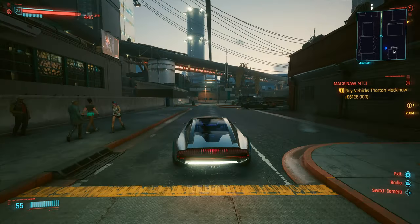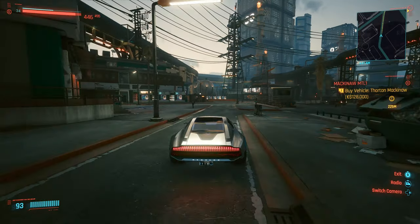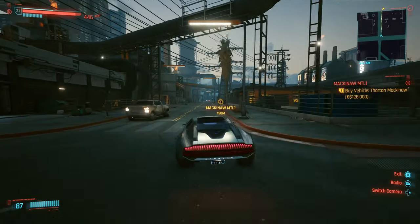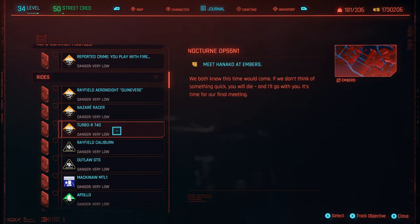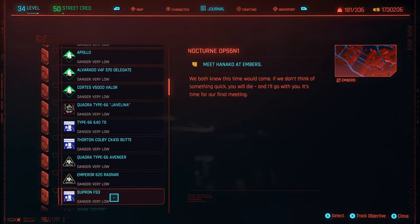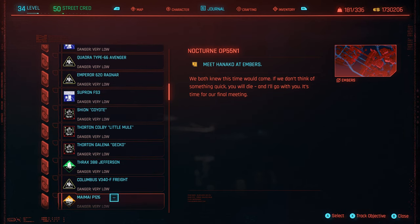Once you have all the cash that you need you'll want to purchase all of the cars. You get access to these cars as you unlock each fixer in each region of Night City. They will text you saying that they have cars for sale and they are added to your side jobs in your journal. These will not disappear so you can do them as they appear or just wait until the end of the game. Not all cars will be unlocked until you have reached street cred level 40, and you need to spend some time in each region to get the messages to come through. Just do some side jobs and crimes and that will be enough.